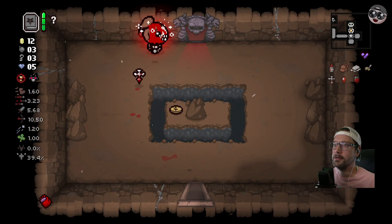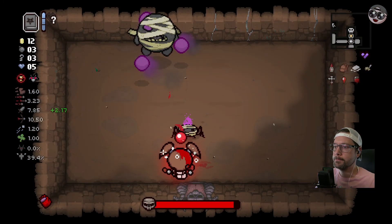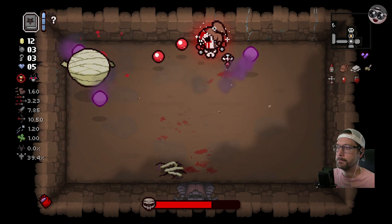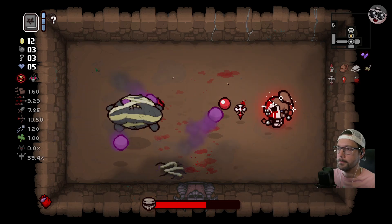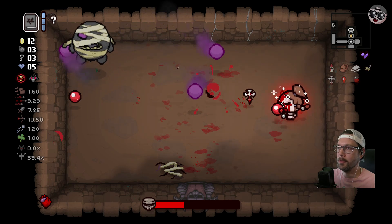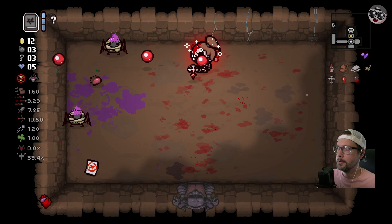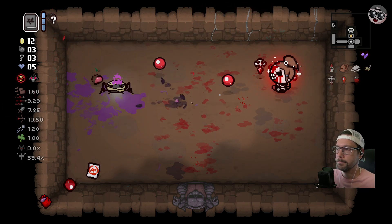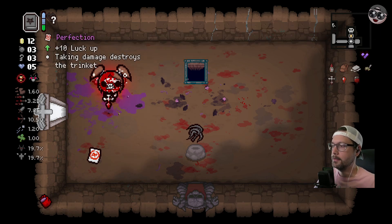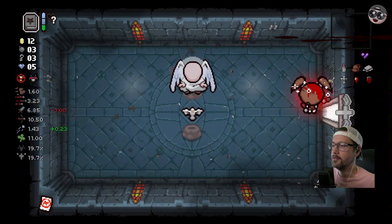All right, I guess it's time for the boss fight here. Holy - shot right on top of us. I cannot get rid of these purple ones. Oh my goodness. We'll actually take - what if we take Perfection into the angel deal? Does that affect it? Does that give us a better chance of a good angel deal?